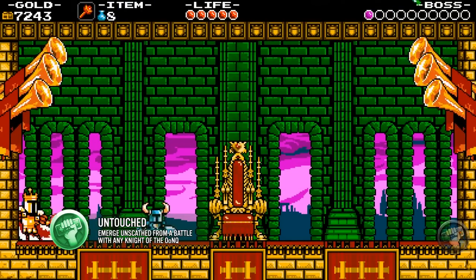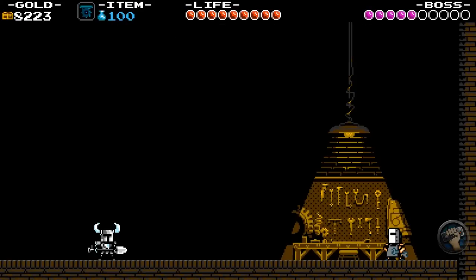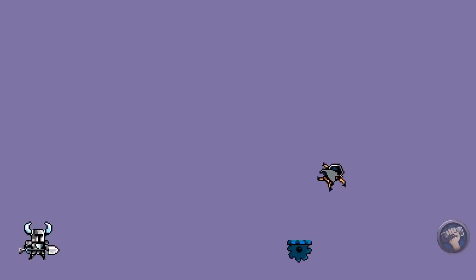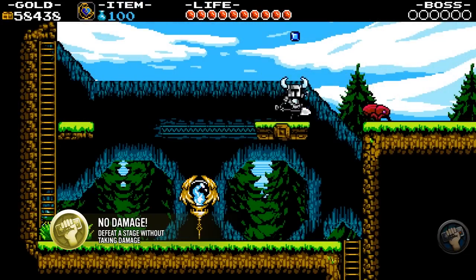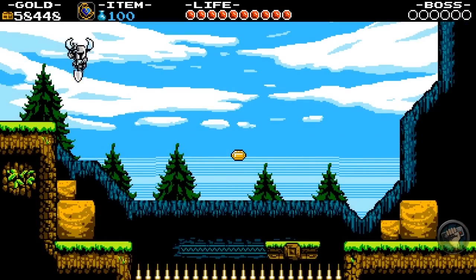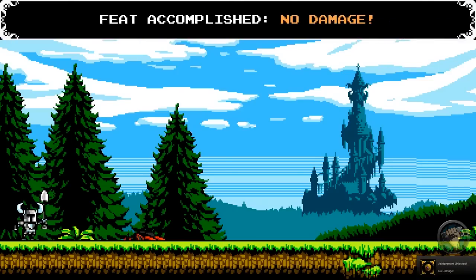Survive a battle with one of the Order of No Quarter Knights with full life. This is easy with practice, but if you're struggling, use the gear wheel on the first form of Tinker Knight to one-hit KO him at the start of the fight. The next feat is no damage — don't get hit at all and beat a stage. Plains of Passage or Pride More Keep will do. The phase locket is your best friend for this; you can also pick up two invincibility I-Cores if needed.